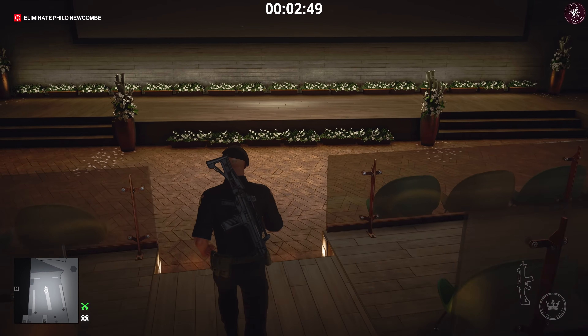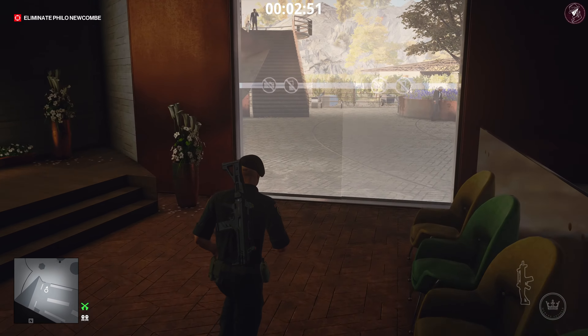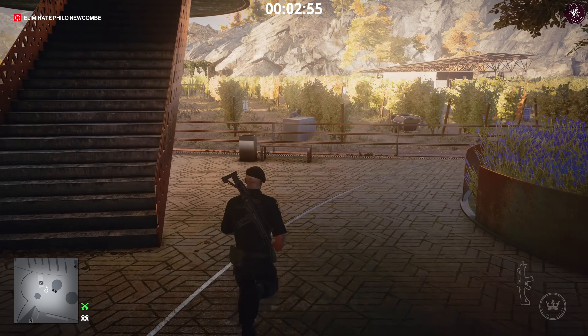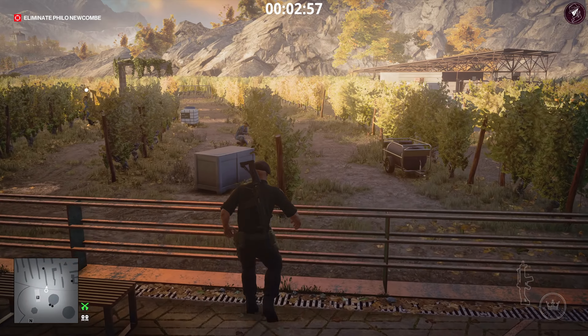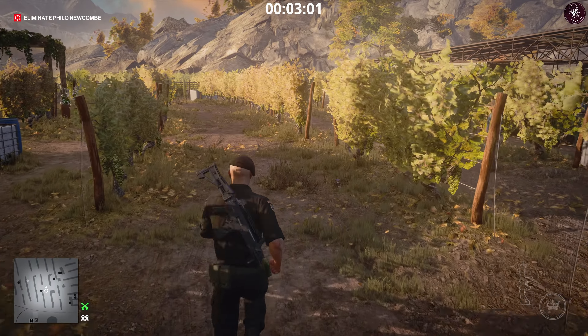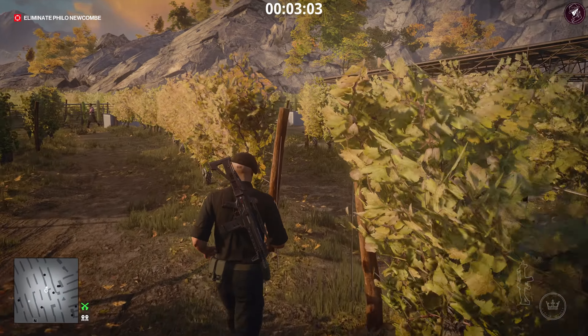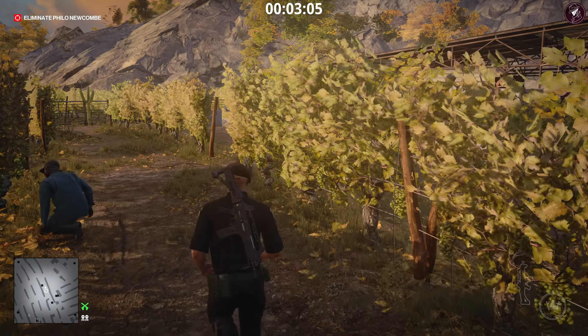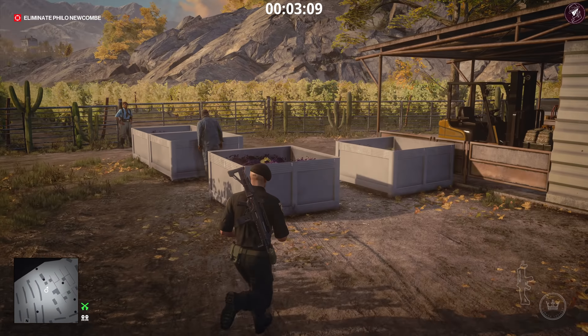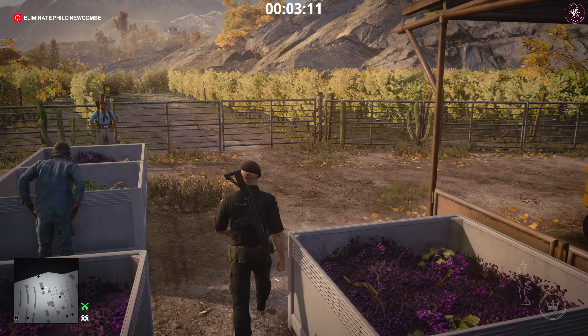He's going to come down the stairs, take a sip of that wine, and die on the spot. It's a poison kill. His body will probably get found, but that doesn't matter — poison kills and accident kills don't negate your Silent Assassin rating when bodies are found. Head straight to an exit and just wait for the assassination to happen. It's just as simple as that.